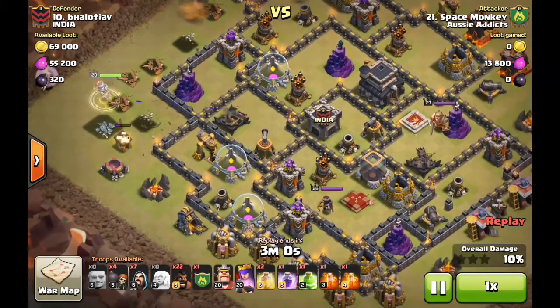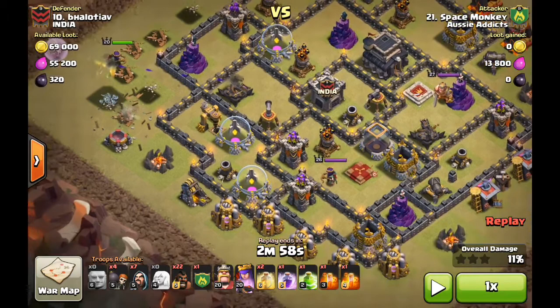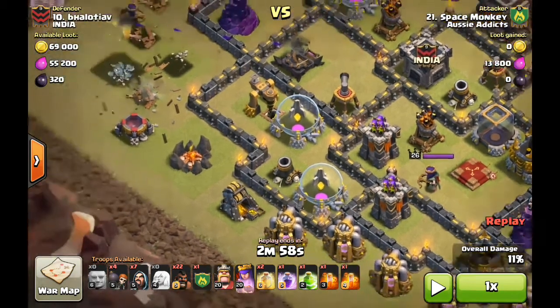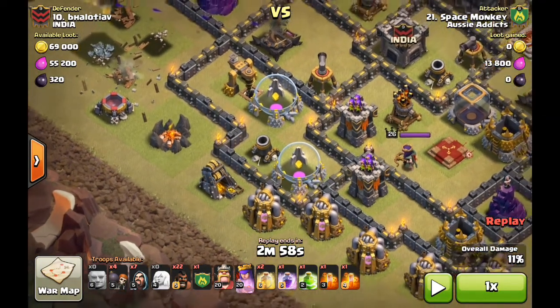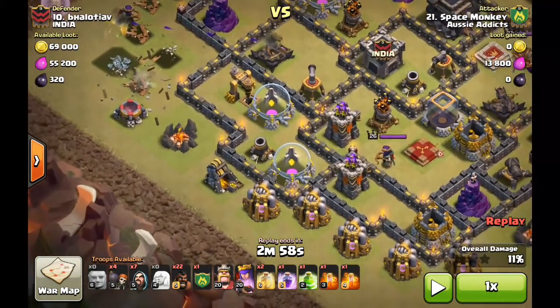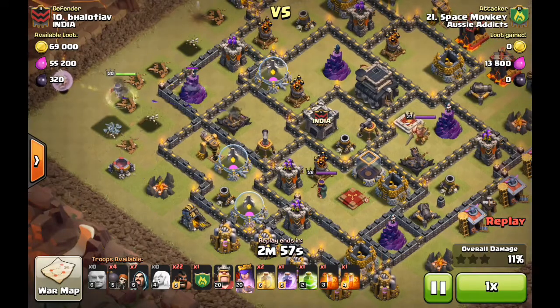One big thing I spot is he could have gone one minion on that camp, pitched that down to get to that mine, and it would get both those buildings — time wouldn't be a problem. Or he could have even started on the DE spell factory. So that to me should have happened.